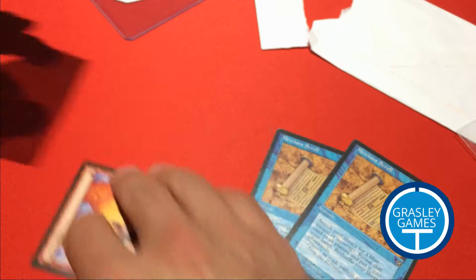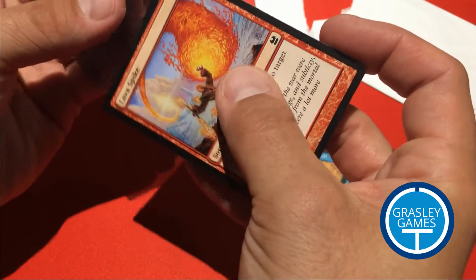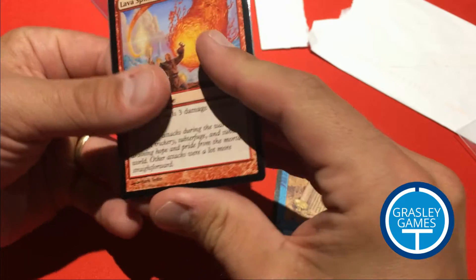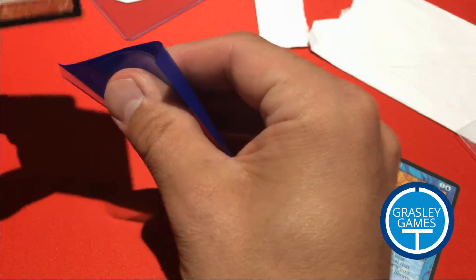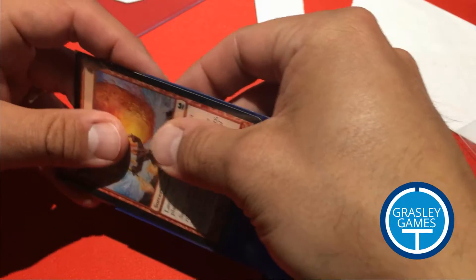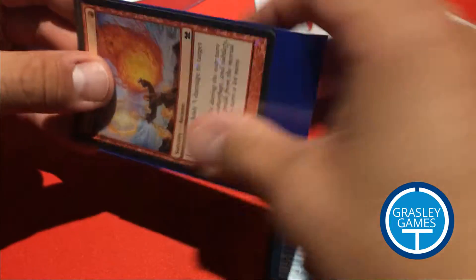So this Lava Spike is going right into the double sleeve. I've got the Smoke Sleeves — I think they're Dragon Shield Smoke — they're quite a bit darker, and that helps with sleeves that aren't quite opaque. And I'm putting this into Blue Dragon Shield Matte, which are really close to opaque but not perfectly opaque. So for double-sleeved cards, the Smoke Sleeves really help out.